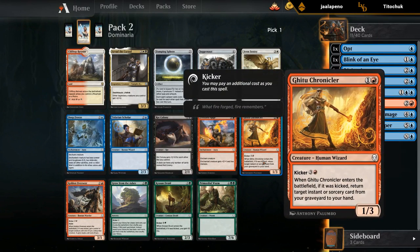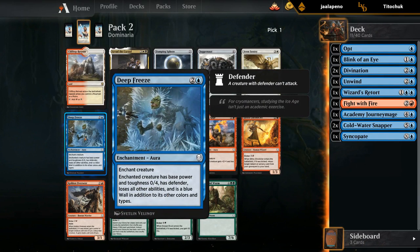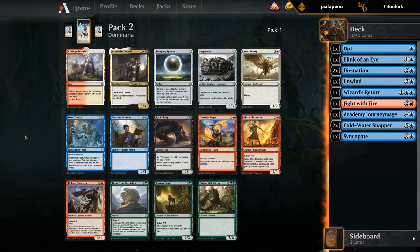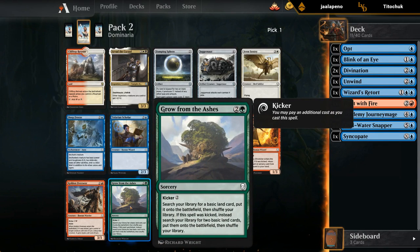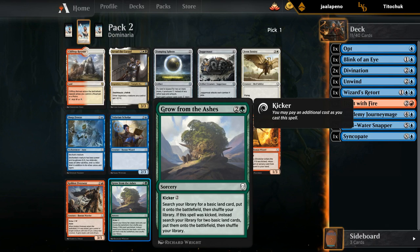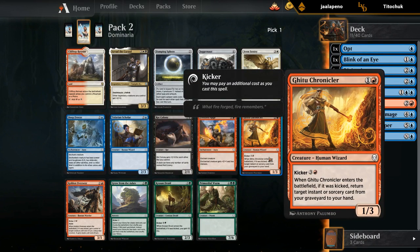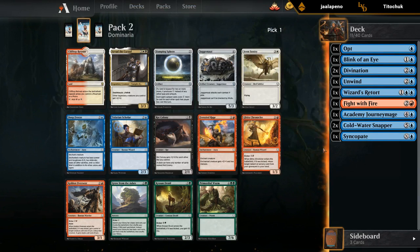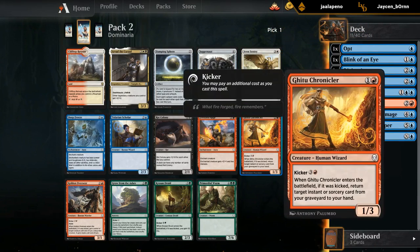Moving into the second pack. Gitu Chronicler is a great Wizard to have access to; otherwise there's Deep Freeze as a reasonable removal spell. It's not exciting, but compared to the Transmutation in War of the Spark, Deep Freeze is quite a bit better in Dominaria Draft. There's also Grow from the Ashes in green — if we had a Tatiova that would be a great reason to take it, but I don't think we need Grow when there's a Gitu Chronicler in the pack. It plays great in the blue-red wizard archetype, and we already have some nice spells to return with it: Fight with Fire, Wizard's Retort, Divination, Blink of an Eye. Let's take the Chronicler.